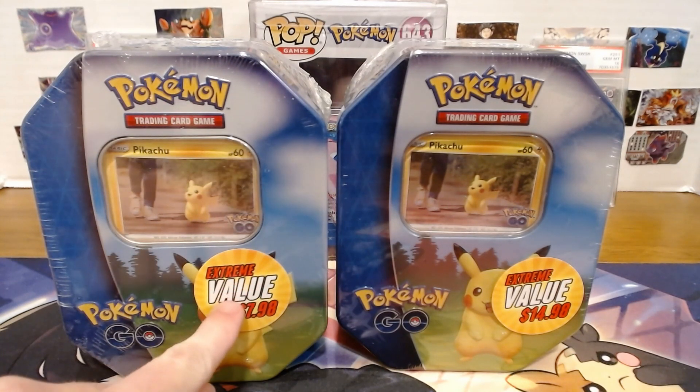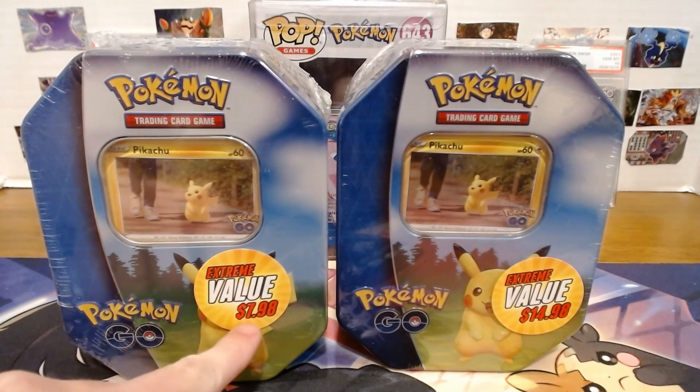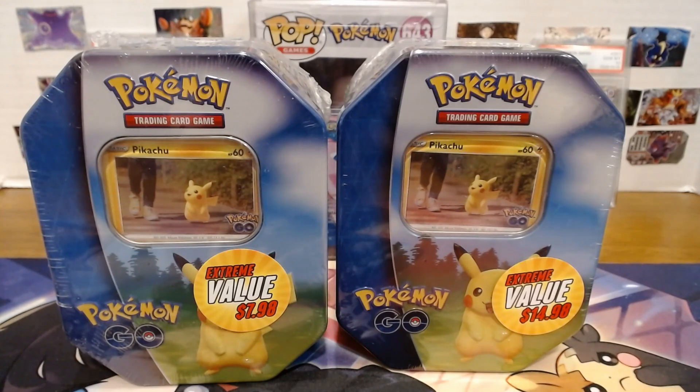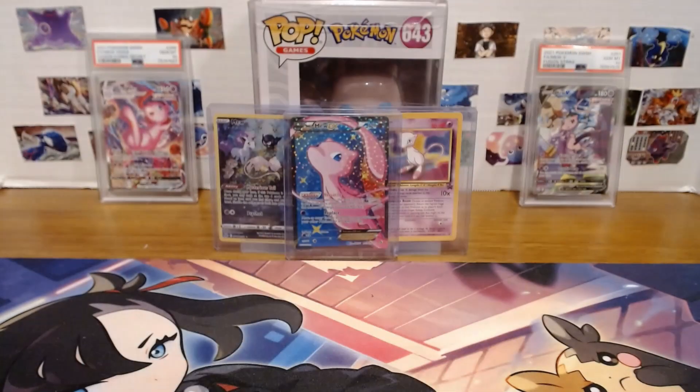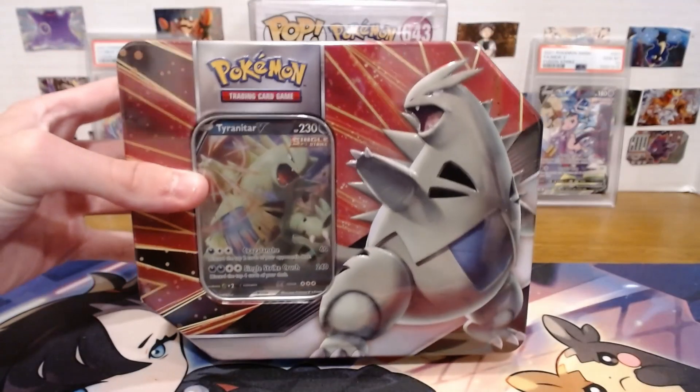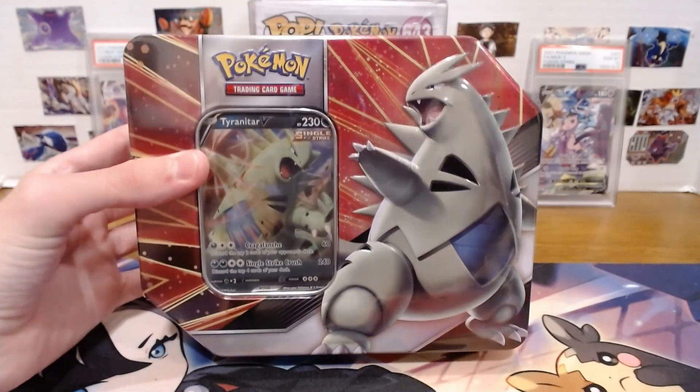This sticker is a lie — it was not $7.98. So let's look at the next thing. I found this one and I don't really know what this is. It looks Battle Styles-esque. It's a Tyranitar V box, 2021 is the date on it. Best case scenario, we get some Cosmic or something.